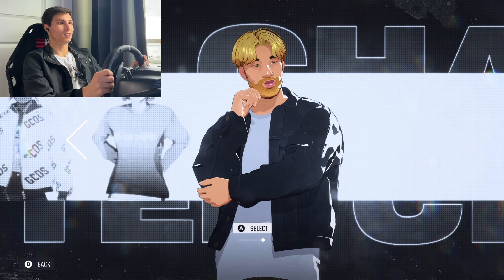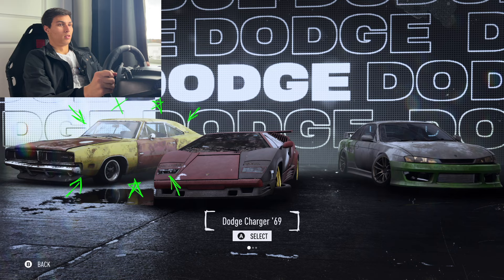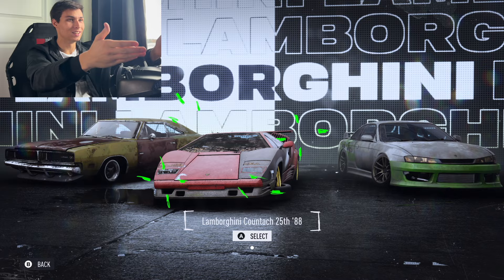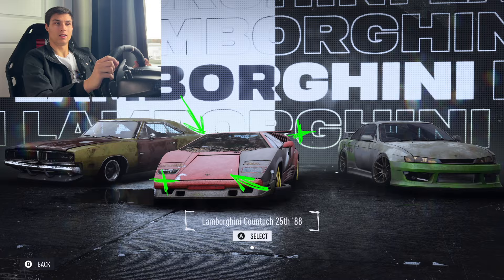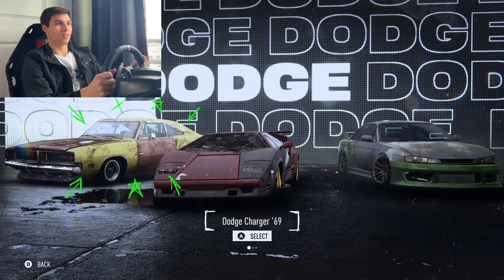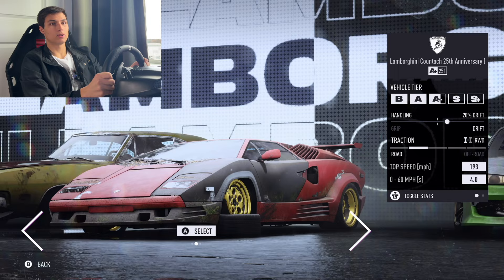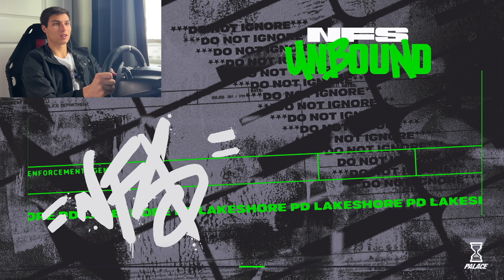We can select our character and pick a junker to restore, which is a little interesting because none of these cars look like junkers — we have a Lamborghini. I know what Need for Speed is going for: start from the bottom and build to the top. I'm going to go with the Silvia. It's more for drift, and while the other option is more for grip, the Silvia just looks cool and I think we'll have fun with it.